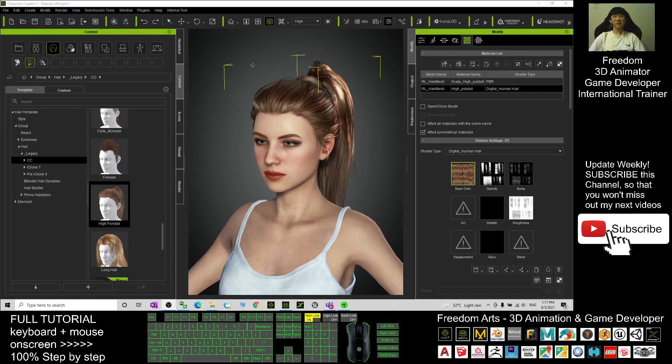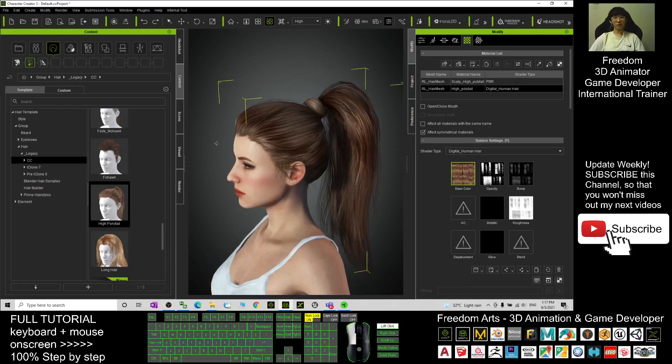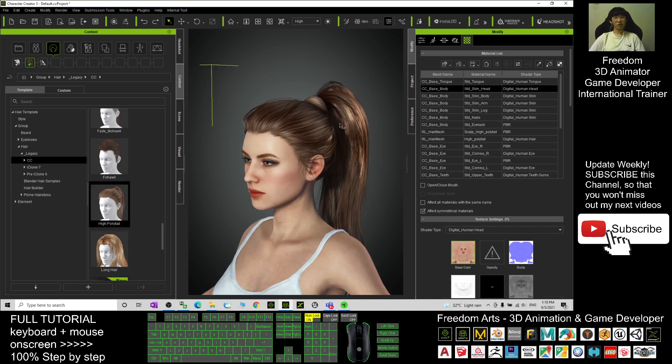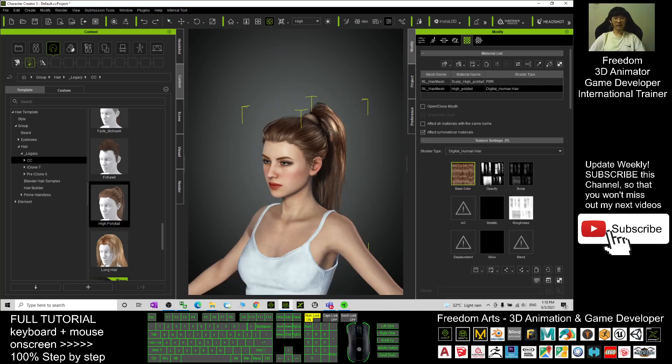Hey guys, my name is Freedom. Today I'm going to show you how to change the hair color in Character Creator 3.4. You can apply any hairstyle, but I'll show you how to change the hair color perfectly.